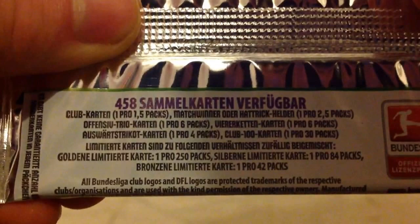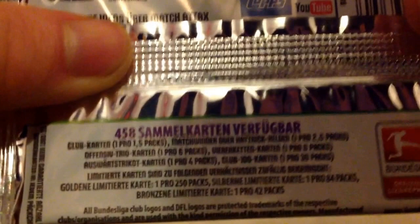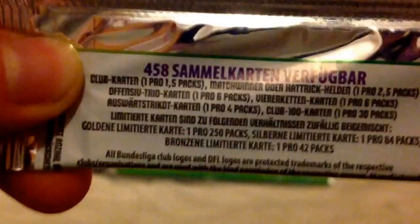The odds are surprisingly good for the limited editions. Club cards are one in five, Match Winners one in four, Hat Trick Heroes one in two and a half, Defensive Trio one in six, and 100 Club is one in 30 packs. In England, limited editions are one in 400 packs for gold, one in 200 for silver, one in 80 for bronze. But in Germany it's one in 250 for gold, one in 84 for silver, and one in 42 for bronze — pretty good chances of getting bronzes at least.